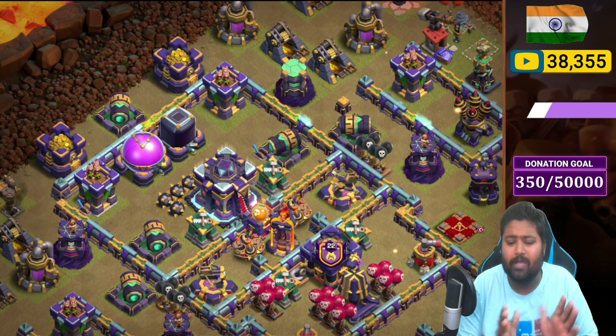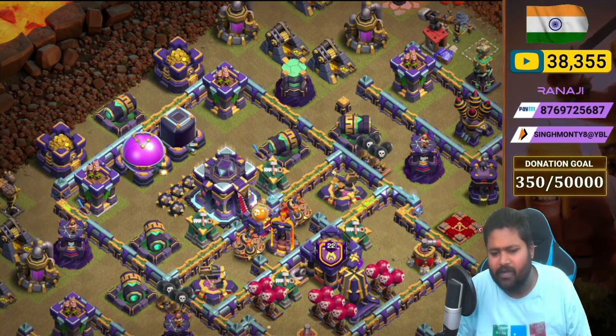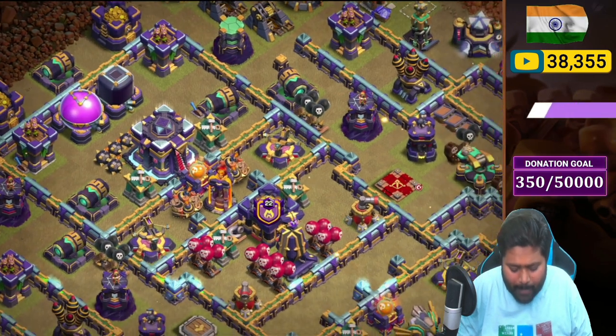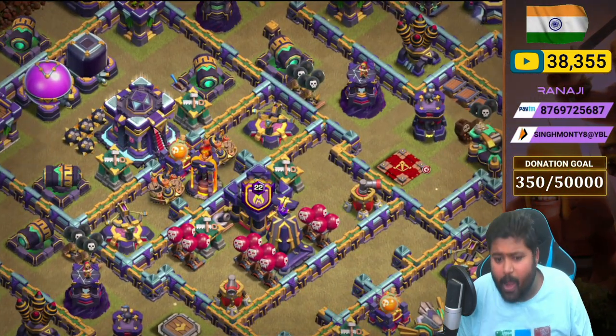We placed two cannons with two Builder Huts and a few bombs in front of the Town Hall. On the back side we placed a Poison Tower, a Single Inferno, two X-Bows, and two Giant Bombs. Going further back, we placed the Clan Castle with the Monolith, two Air Sweepers, and a tornado trap.